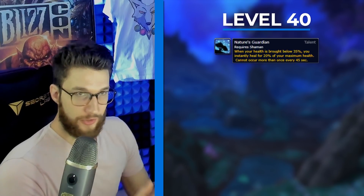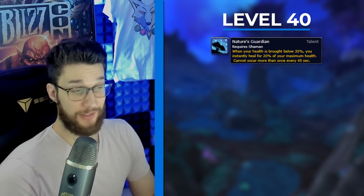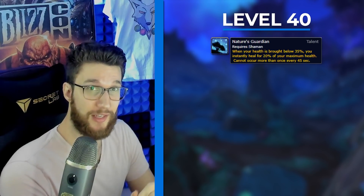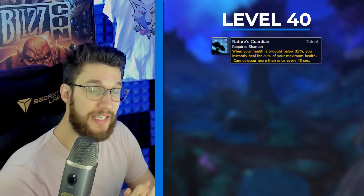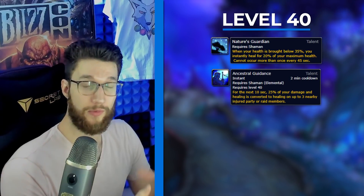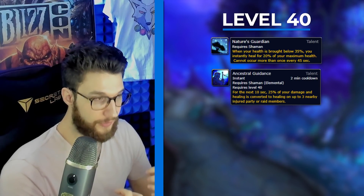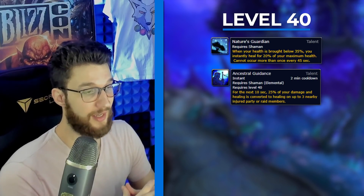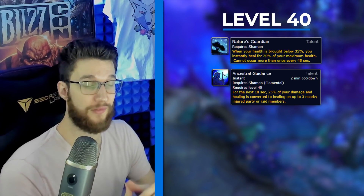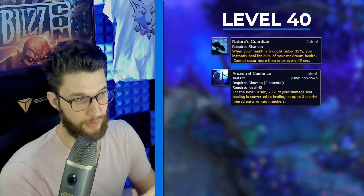On the level 40 row, Nature's Guardian is the default choice as it adds survivability, and Shaman is historically quite squishy. However, if you are skilled enough, Ancestral Guidance can help the healer out and be more useful throughout the entirety of the key. If you don't need the extra personal defensive and are confident in your survivability, Ancestral Guidance paired with offensive cooldowns can have surprisingly strong healing output, making it very useful in that situation.